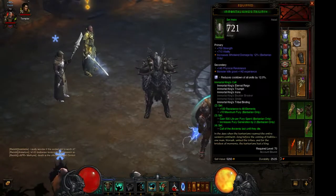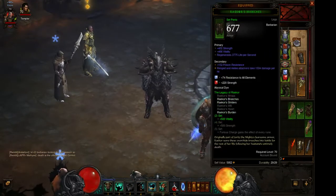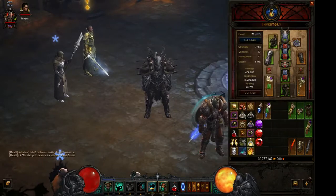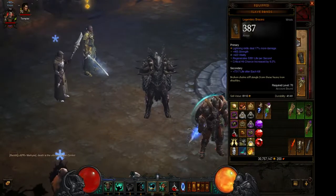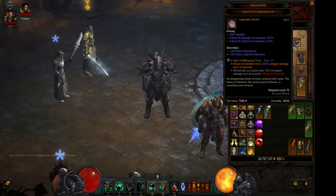I have four pieces from the Immortal King set and a couple of pieces from the Raekor set. By the way, my gear is not optimized yet. I also have Slay Bones with Lightning Skill Damage on it. I'm using two gems: Pain Enhancer and Toxin Gem.